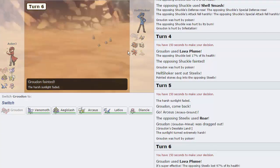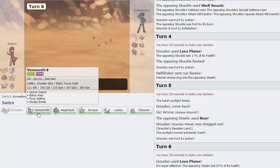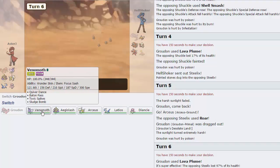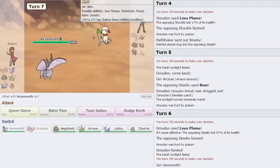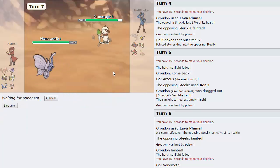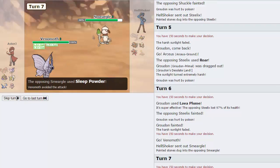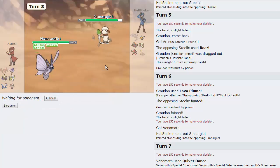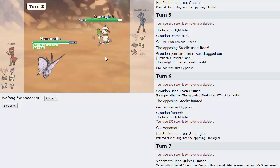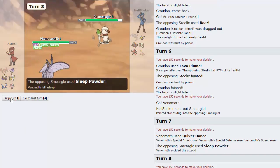We're able to knock Steelix out, a little troublesome with Scizor still around. But I think that Baton Passing a Quiver Dance into Arceus might be the play. So that's exactly what we're gonna do — we're gonna go straight into Venomoth, and he's gonna go into Smeargle. He might want to Dark Void us. Either way, I think I'm just gonna go for Quiver Dance right here. We'll see what he wants to do if he puts us to sleep — that's okay, it's not a huge deal. He goes for Sleep Powder — he misses.